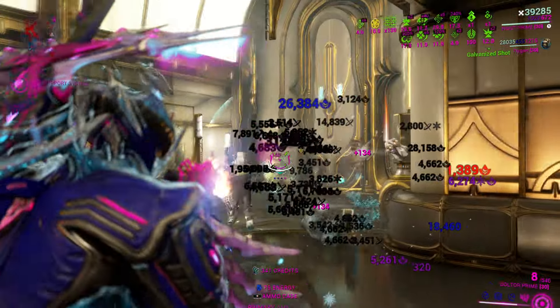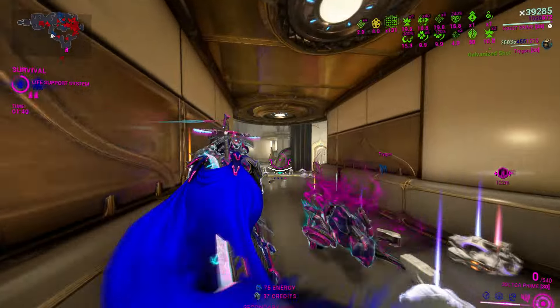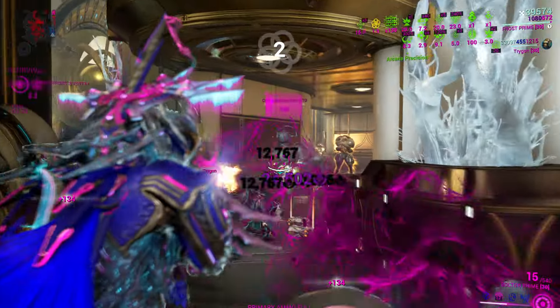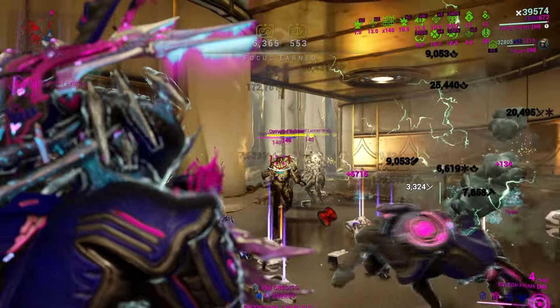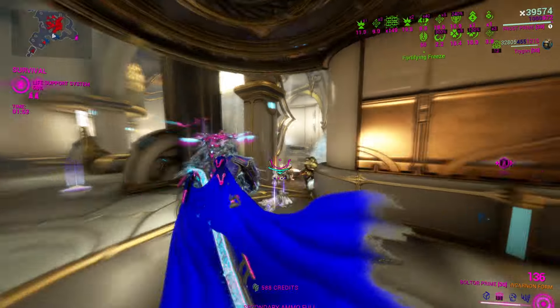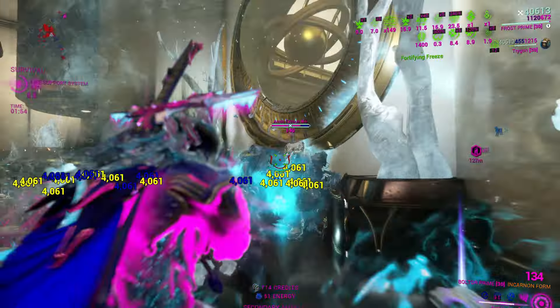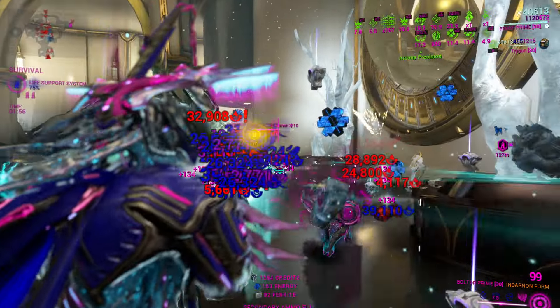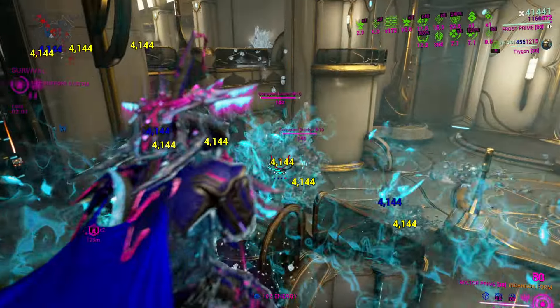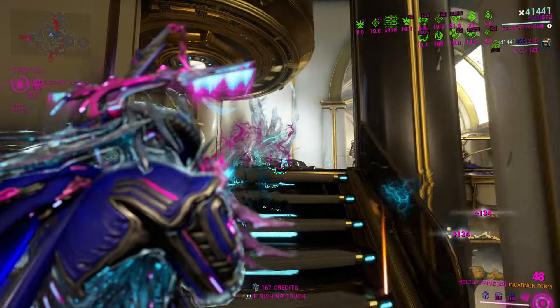I know people were saying don't do Nyx or Trinity because apparently they're getting a light rework when 1999 comes. So we're not going to do them — I'm not going to cover Trinity and Nyx for them to get reworked and for all my time to be wasted. That doesn't sound like an enjoyable time. And there's my Archegesimus. I really wish they had a Snow Globe augment that gives you that power, but I guess Overguard's pretty good too.